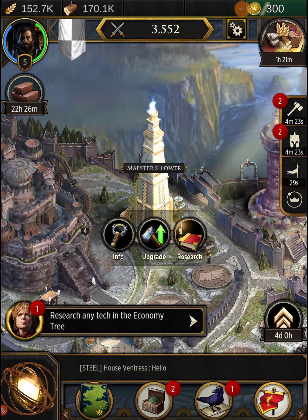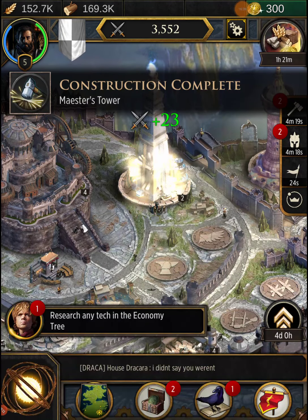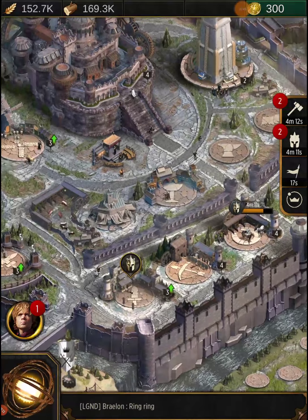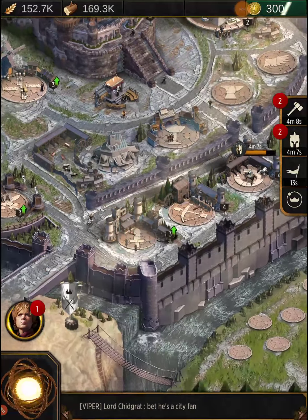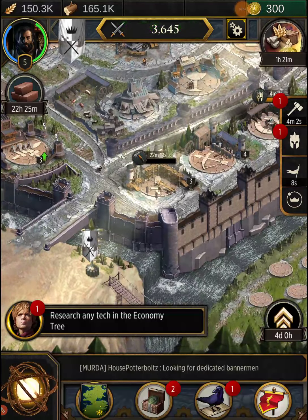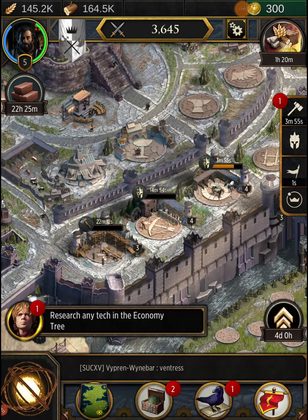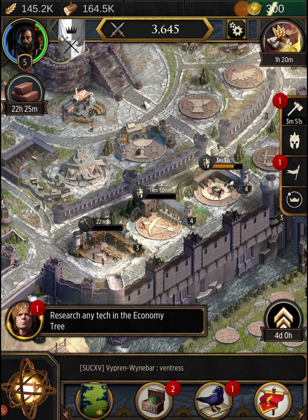Let's upgrade the Maester's Tower — five minutes for that. We got some more troops completed. Let's see if we can upgrade something else — yes, 22 minutes for that upgrade. Let's train up some more troops quickly; the max we can do right now is 14.